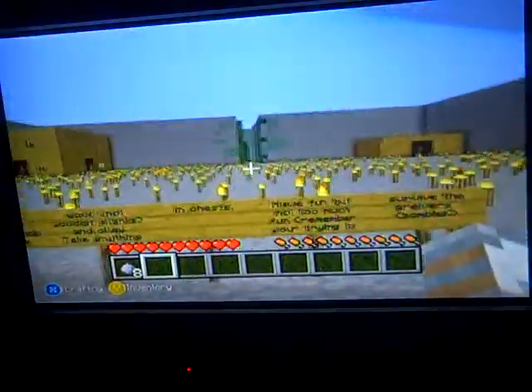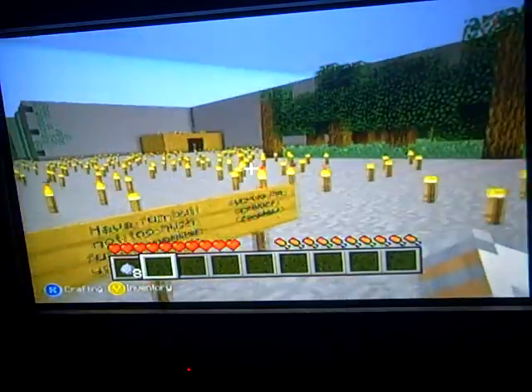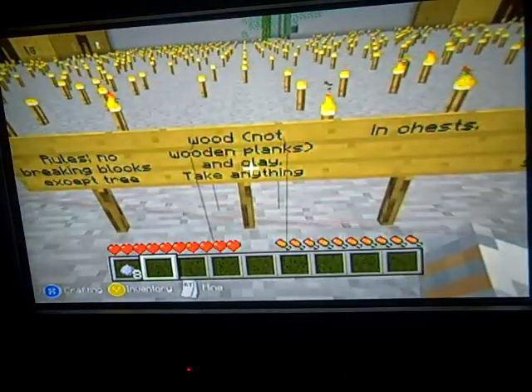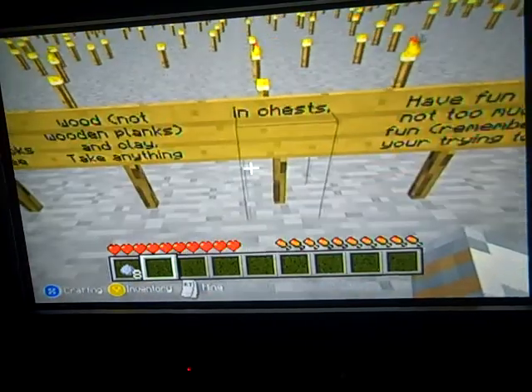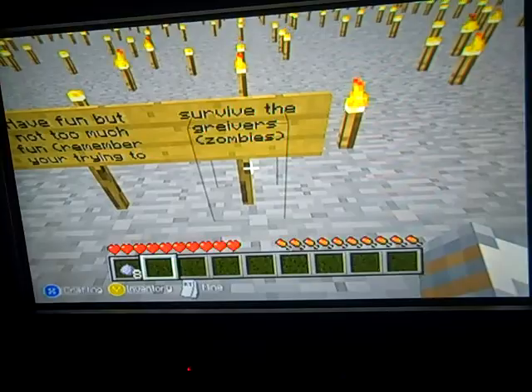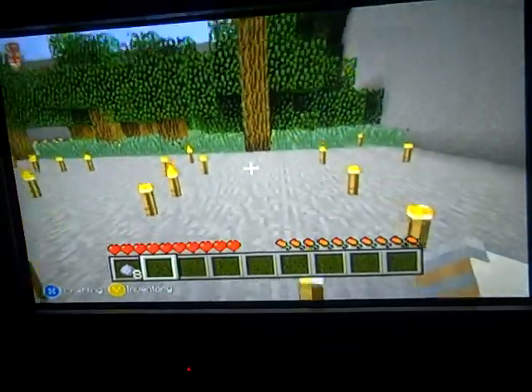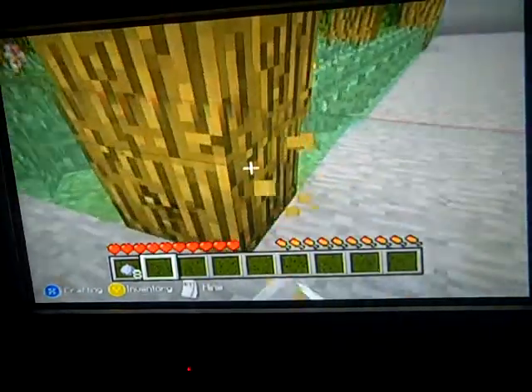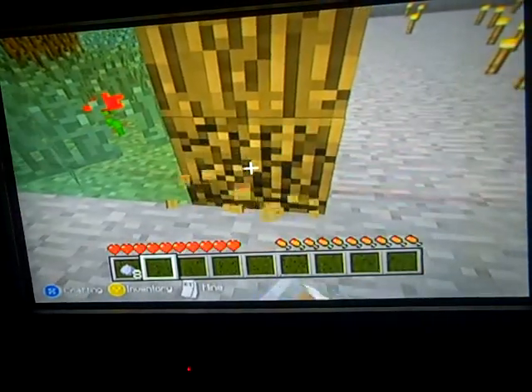I find out that the only way out is through the top. Here we go — here's the Glade. I know I kind of lit it up with torches a lot, but. The rule says: no breaking blocks except tree wood — not wooden planks — and clay. Take anything in chests, have fun, but not too much fun. Remember, you're trying to survive the Grievers — zombies. There's hidden stuff everywhere. Obviously I'm going to know where it is because I made it.